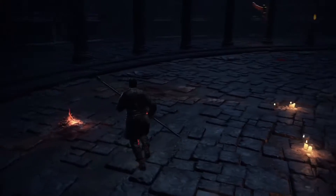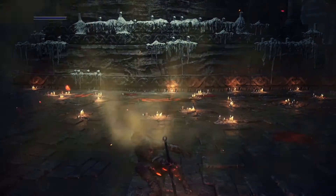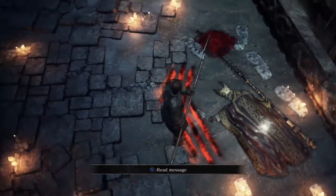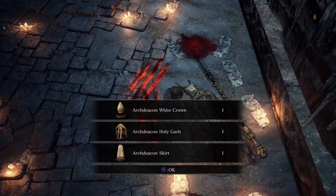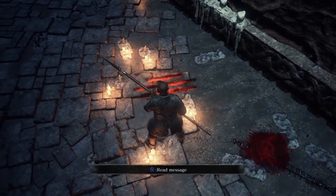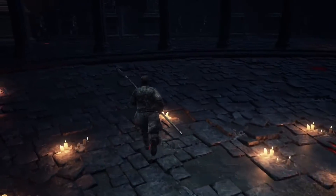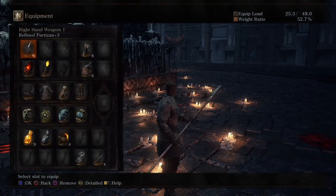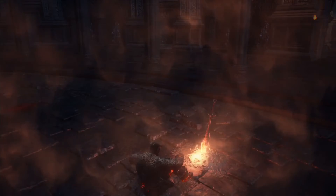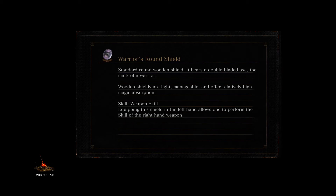If we rest at this bonfire, a piece of treasure will appear behind us — and it's a piece of treasure you might like. It's the Pope, and if we take this we get his outfit. I see his really long cleric staff — I don't think you can actually get that, which is a shame. Anyway, we have 20,200 souls and that's going to do it for today. Thank you very much for watching — tune in tomorrow for more. Goodbye.